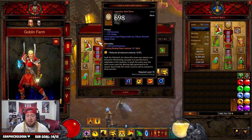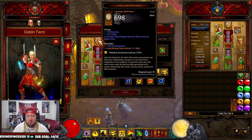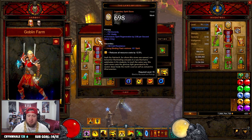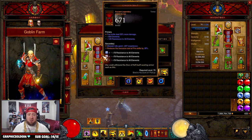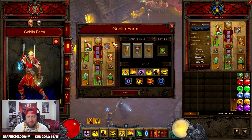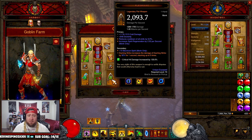Next is the helmet, Laws of Seth. Whenever you use Blinding Flash it restores 161 spirit — you can get a max of 165 but this helmet is fine. If you ever feel your spirit getting low, just cast Blinding Flash and you get it right back.